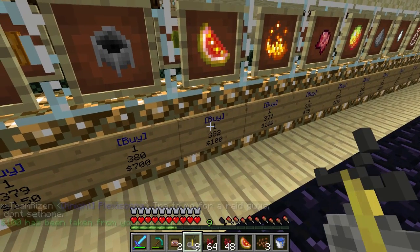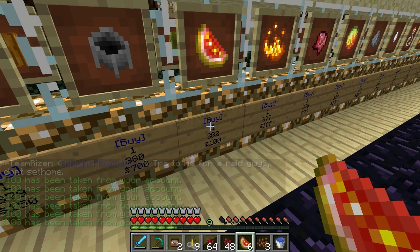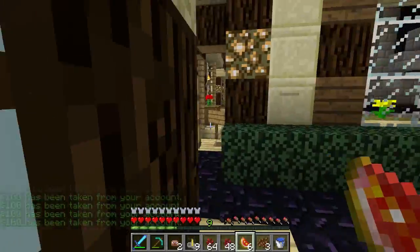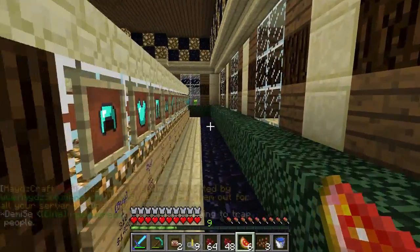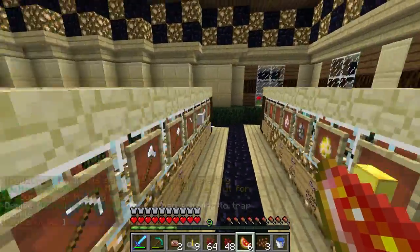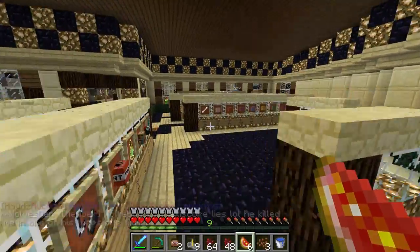It was glistering melons — I'm 90% sure. So yeah, glistering melons, and that makes the potions of healing. And then to make it increased potency, you need glowstone. So where's glowstone in the shop? I wonder if it's even in the shop, or if I have to go harvest my own glowstone. I'll just log into my other account and add glowstone to the shop if it's not already here. It's probably in building blocks.